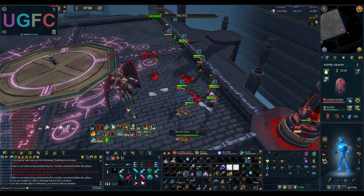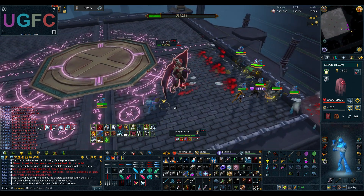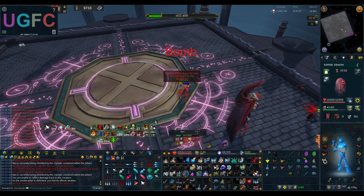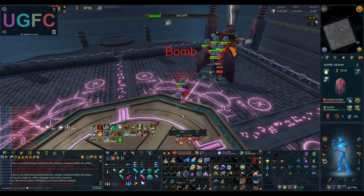Once I do my damaging ability on the pillar before my bomb places, I Surge into a position to drop the bomb to the left of Nex and ensure that no one is hit. Once I place my bomb I move out of range using my Dive ability; however, you could move normally due to there being a delay on the bomb placing.